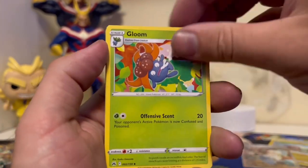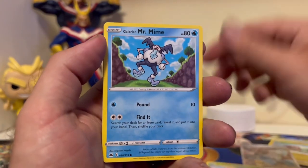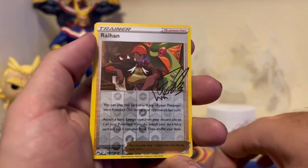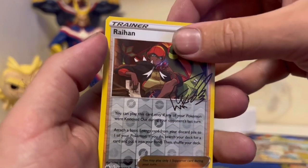Next pack: Great Ball, Gloom, Friends of Chennau, another Bidoof, Suncurn, another Mr. Mime, Chatot, Cricketot, and a Ryan Signature Reverse Holo. Very nice.